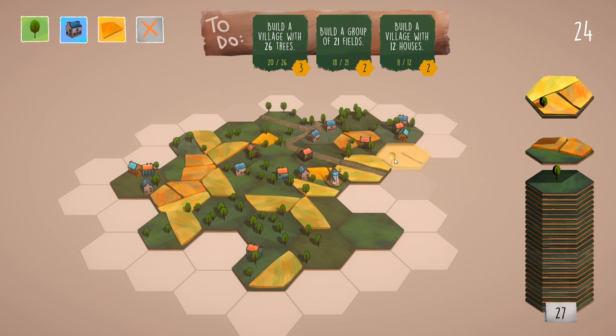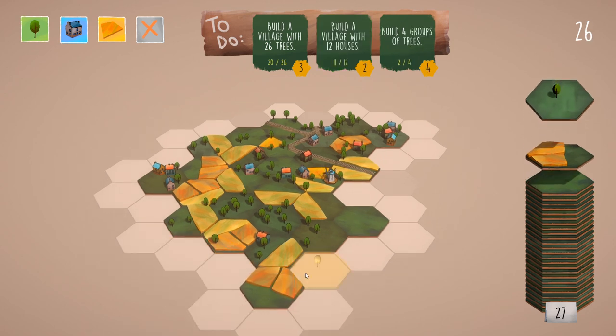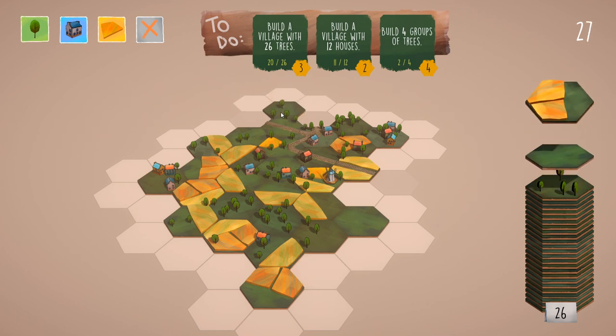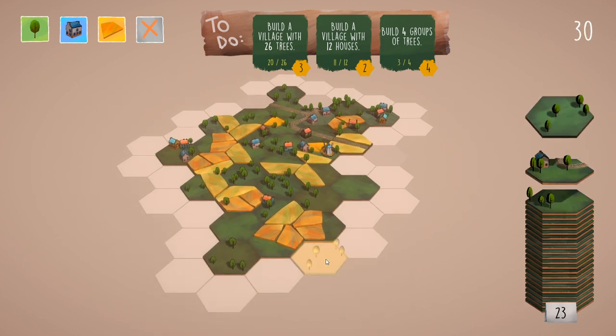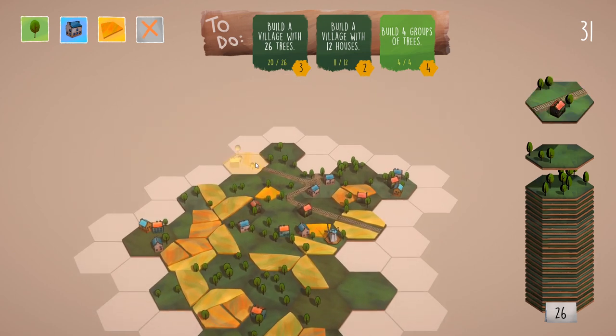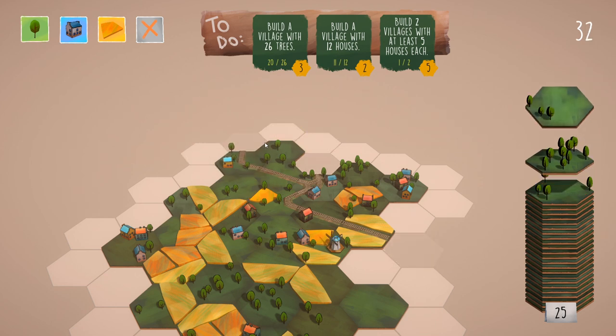Build a village with 26 trees. Let's place this here — good. Again a separation. Build four groups of trees — we only have two, so we need a bit more separating. Place that over there, have a separation. Now we have a third group of trees and a fourth group. Now we have this little track tile — ideally I'd like to connect it this way. If you hover it changes direction. We need to go upwards — yeah, like that. Good.